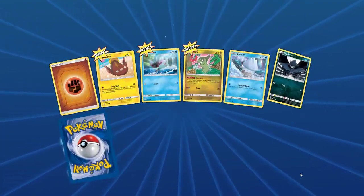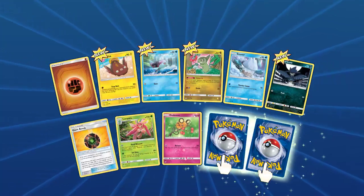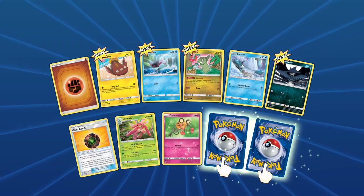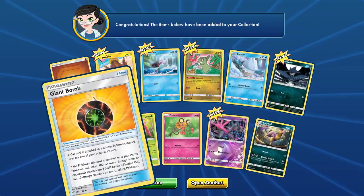That number is not going down — it's probably a bug. Remote bomb. It'll probably only let me open what I have. Remote bomb, Giant Bomb — I'm probably gonna play that someday. It's a decent card.